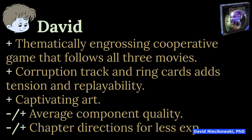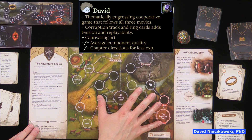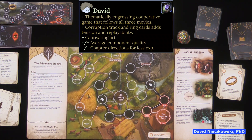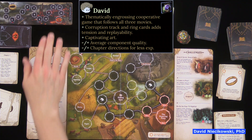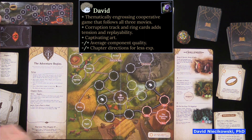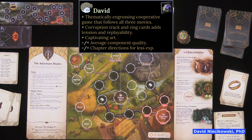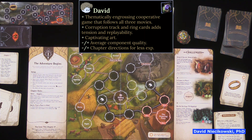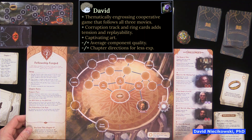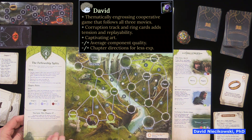It's a thematically engrossing cooperative game that follows all three movies, so you really feel like you're playing the movie. In fact, we're rewatching the movies now because of this. The corruption track and One Ring cards add tension and replayability — I would like to play the earlier chapters again because of this track, as it adds more strategy since you're trying to avoid playing those cards. And it has captivating art. The other Adventure Book games have great art too, but this one draws you in a little bit more.